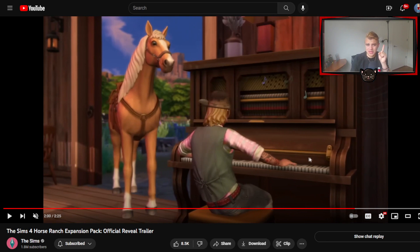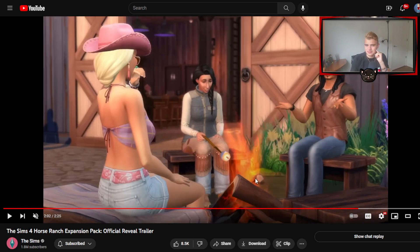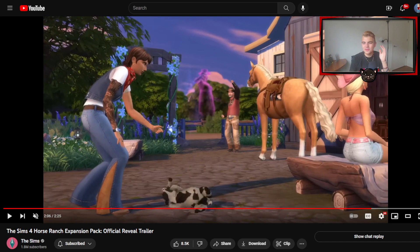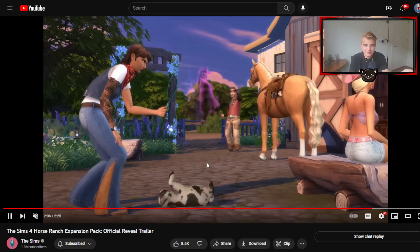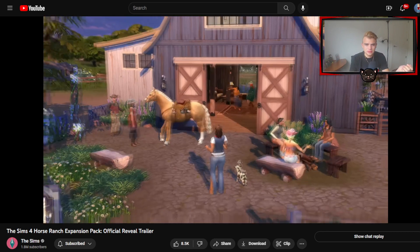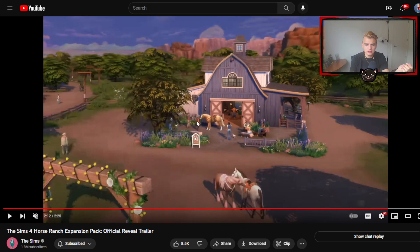A nice new piano — very nice new piano. Love Barbie. That is definitely supposed to be Barbie because of the Barbie movie. There's that ghost again with the wine. This pack is all about the wine, the horses, the baby animals. Like, are those the three new big things? That person turned into a human — that's really weird. And these two horses are making love.